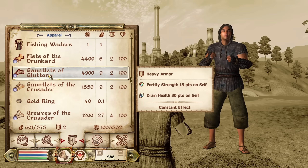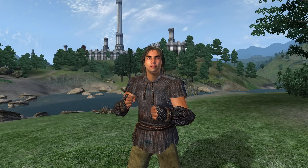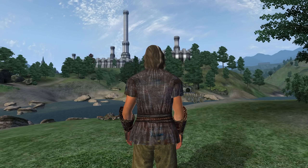Then, we have the Gauntlets of Gluttony. These can be acquired from Theotrid at Hammer and Axe in Bruma. They are heavy armor and have the enchantment of Fortify Strength for 15 points, but the curse of Drain Health for 30 points. They have an armor rating of 5 and a value of 4,900 gold.